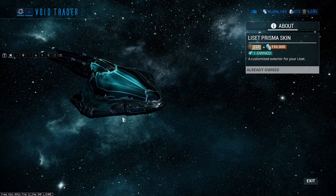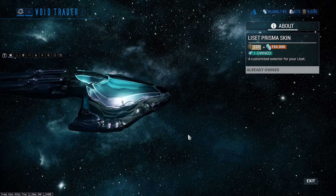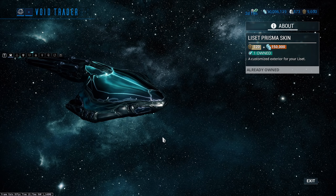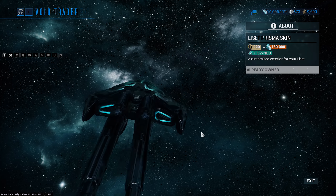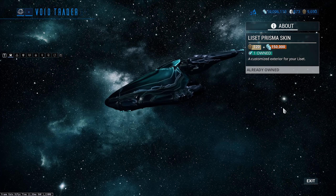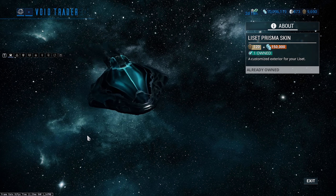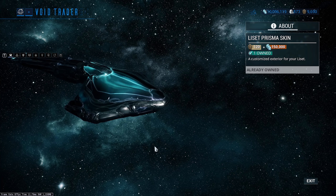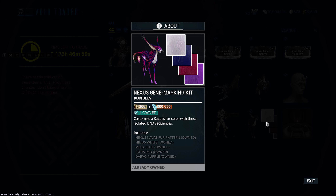Then we've got the Prisma Lazette skin — absolutely incredible looking skin. I would totally recommend picking this up. If you can only pick up one cosmetic this time around, I would make it this one — even over the Mirage Immortal skin. Look at the prisma effects and that base color — dark purple — it looks absolutely incredible. I love that metallic sheen it's got. Definitely worth picking up.